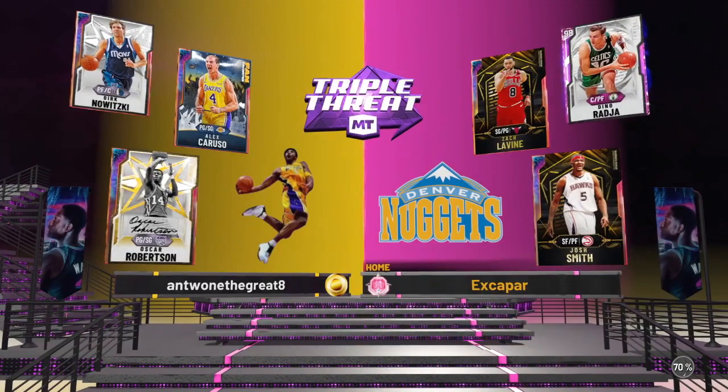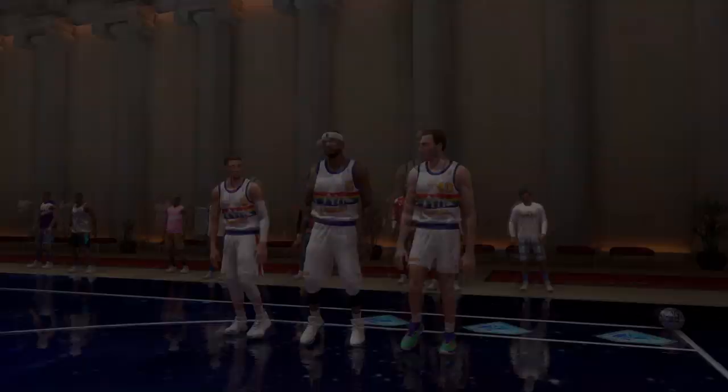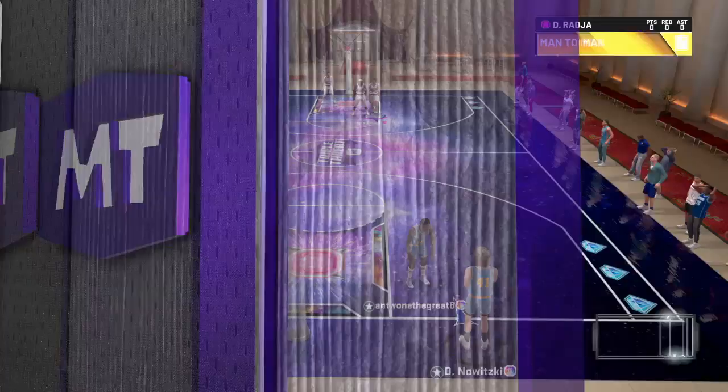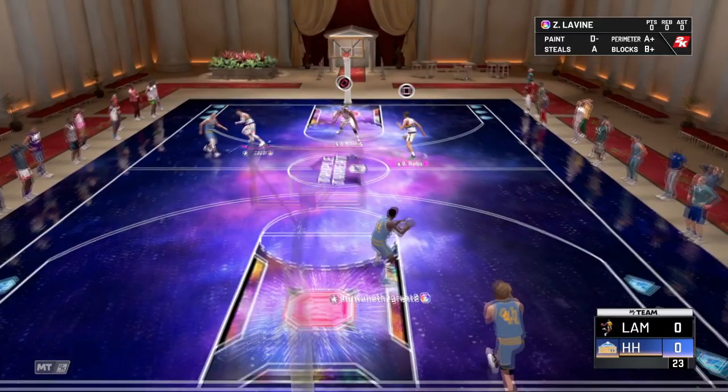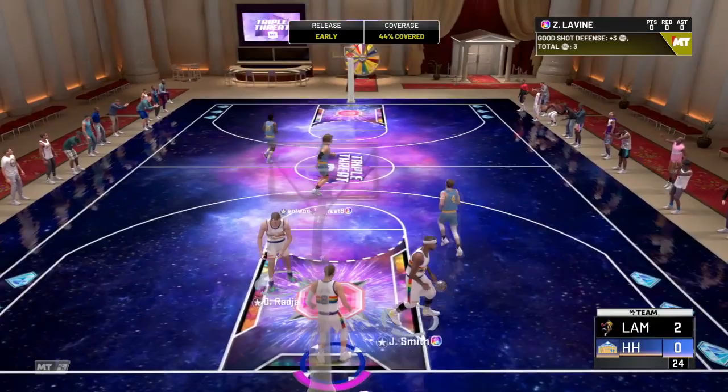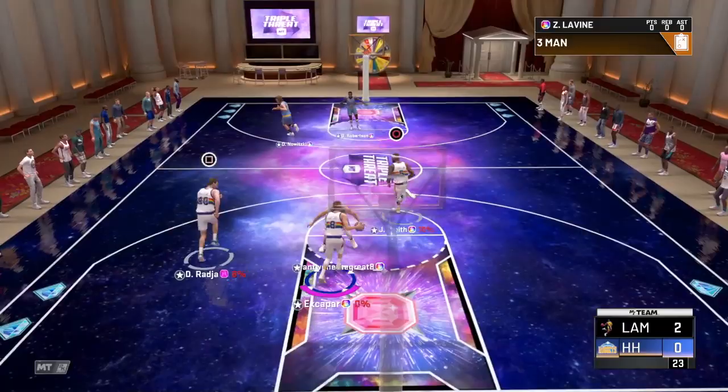We're going up against Galaxy Opal Dirk, Alex Caruso, and Oscar Robertson. We're using Opal Zach LaVine and Josh Smith with Dino, who is going against Opal Dirk — and Dirk's real slow so I think we have a massive advantage there. Josh Smith and Oscar kind of match up here. Dino played great defense and he missed-timed it but it still falls. Here we go — a little hop step with Dino finishing over Dirk.